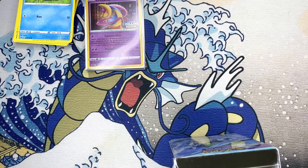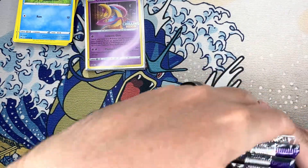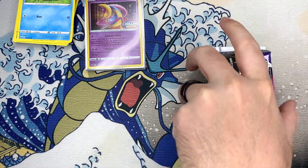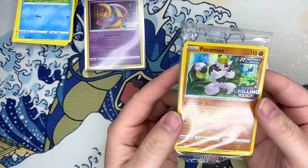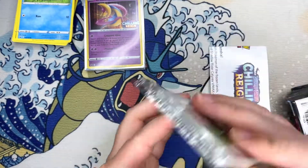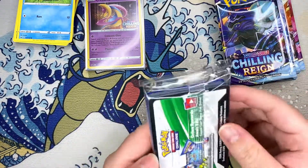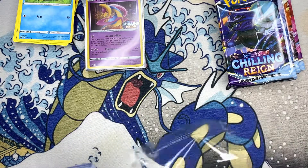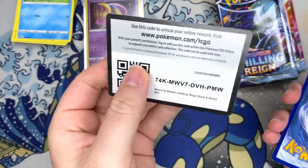Next one — hoping we get another promo. Three, two, one... yo! All right, there we go — Passimian! Two down, two to go. Go ahead and open him up and put the packs there.